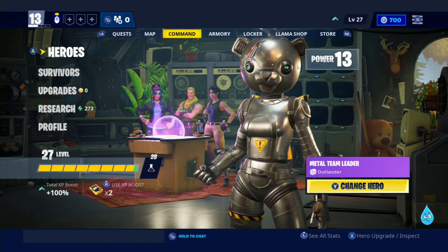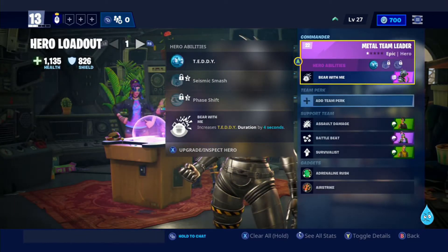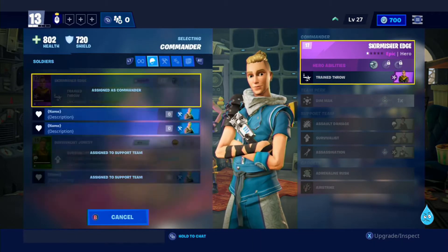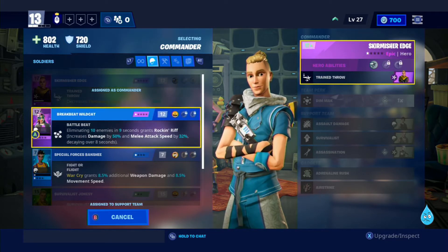Hello Commanders, and today we are going to cover building a soldier loadout and doing the soldier hero quest. The hero quest requires that you use a soldier with an AR to eliminate 100 husks — pretty simple stuff. The catch is, early on, we don't have a lot of choices for heroes.